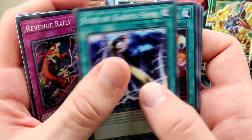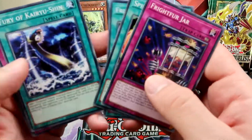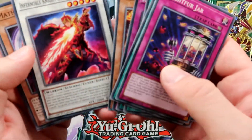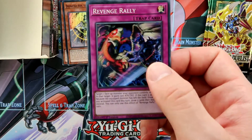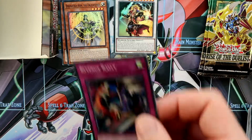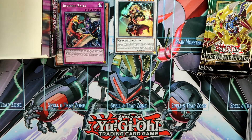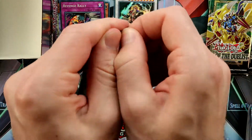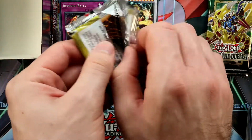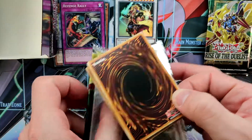We pulled Revenge Roly. I think I missed the foil card again. Sometimes I open these while watching the camera to check everything is okay, and I just can't see the Super Rares — I don't know why. Maybe it's because of the camera or the lights.